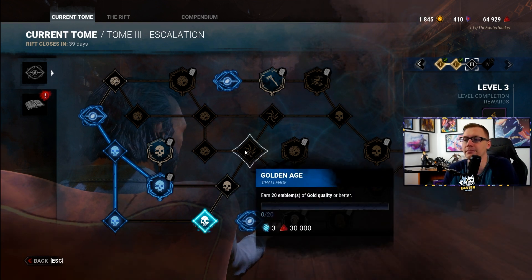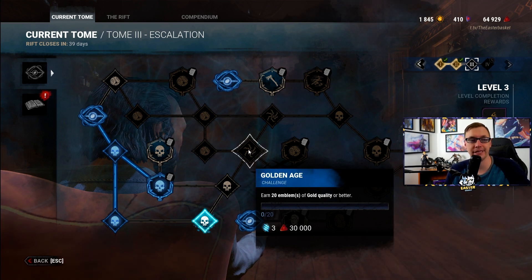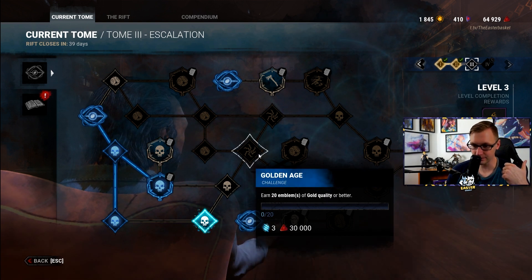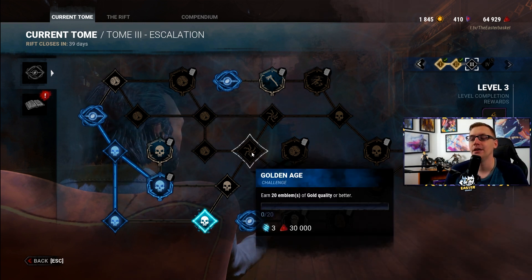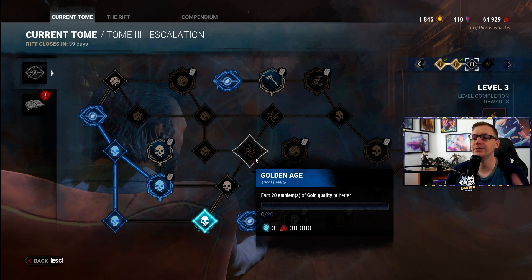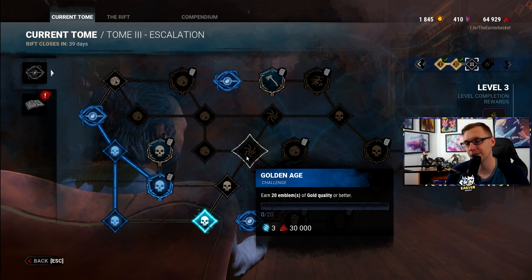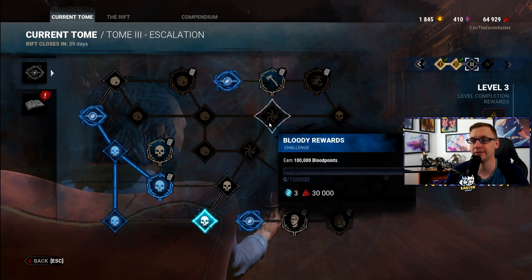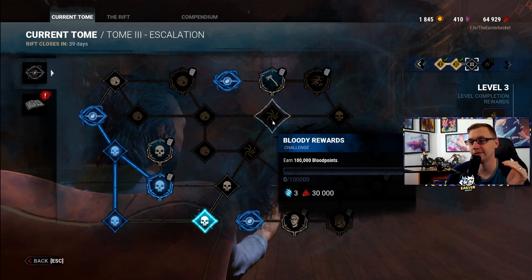Golden Age: earn 20 emblems of gold quality or better. This just requires good games. Focus on one individual emblem at a time — say playing Legion so survivors don't heal, or playing Billy to stop survivors from finishing gens fast and gatekeeping them. If you have trouble playing really good games as killer, focus on one or two aspects and get those emblems to gold. This is a very tedious challenge that will be a constant theme throughout Rift 3 and Rift 4.